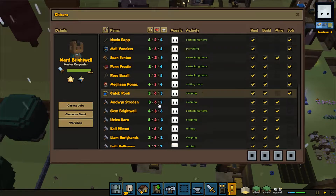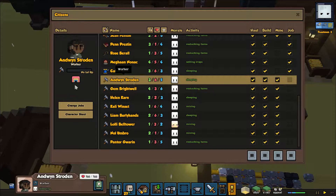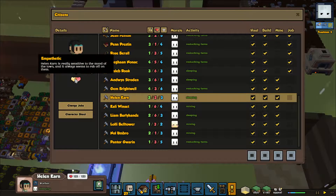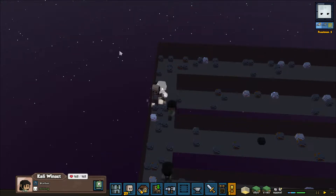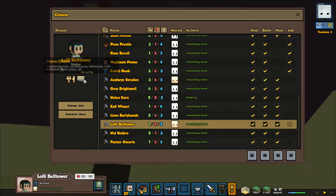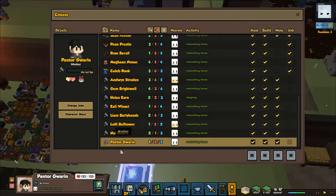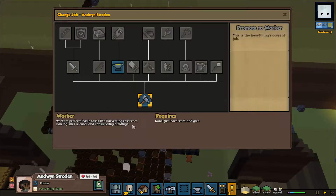Let me make sure — do I have anybody else that would make a good soldier? Liam Burleyhand, Andwin Stroughton. He's optimistic. Jim Brightwell is a lover of rain. Helen Karn is empathetic, charismatic, and a jokester. Liam Burleyhand is just a carnivore. Lolly Belltower is a Gormond Storm Chaser, an empathetic stoic. Endwin is probably going to be our best new soldier.